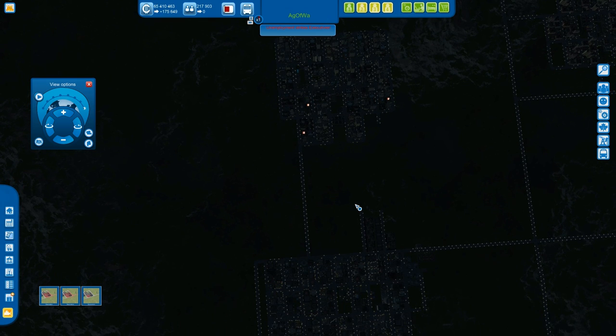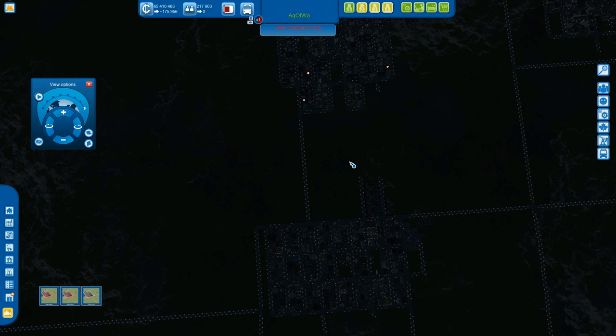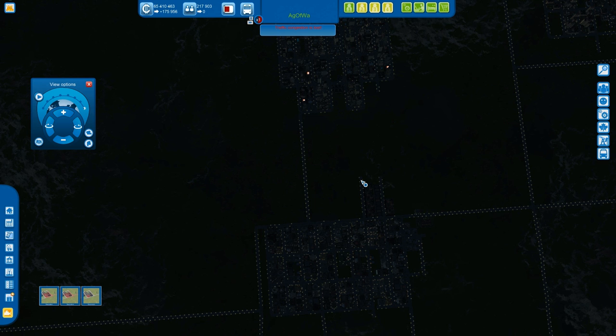For screenshots, press F11 — I just pushed it and took a screenshot of this nighttime view. These screenshots are placed in your C drive: C:\Users\[your name]\Pictures\Montecristo\Cities XL\Screenshots. If you press Shift+F11 you make a mega screenshot, placed in the same location. And if you hold Ctrl+F11 you take a satellite screenshot. I'll be showing you these screenshots as you're watching this.